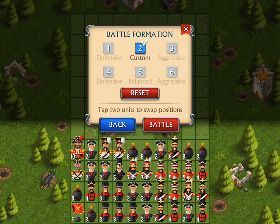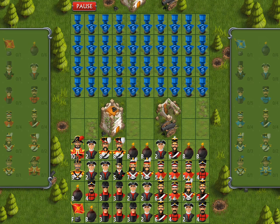Stratego is a game I used to play a lot when I was younger. It's sort of like chess except all the pieces are not revealed initially. You can see your side — you can see my players down at the bottom.